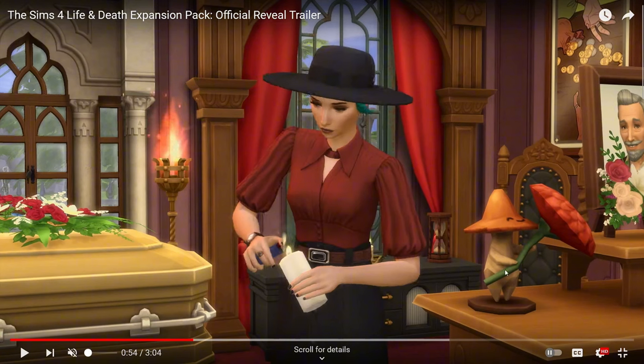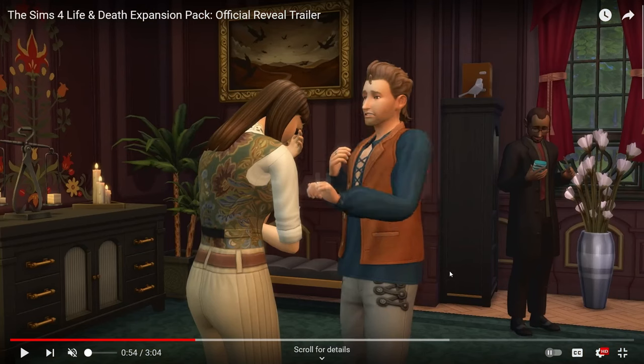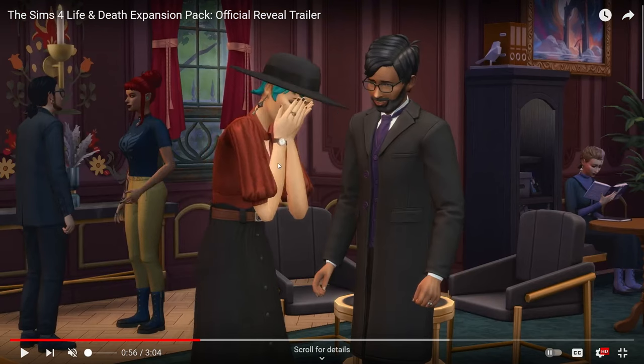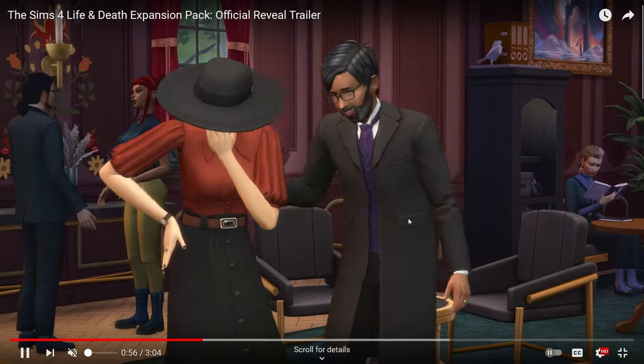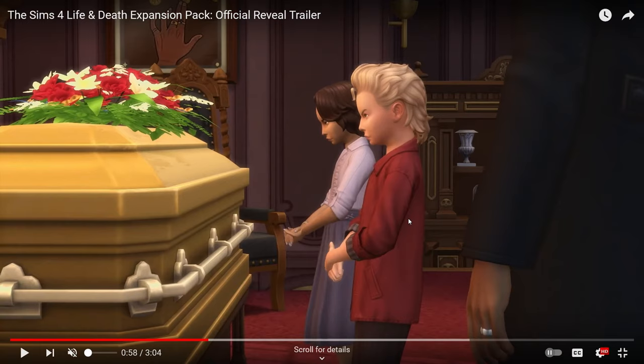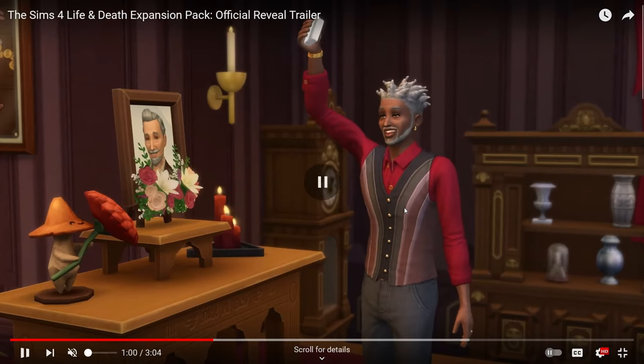There's going to be a lot of sadness — flowers, photos, people expressing grief in different ways. Some are reading books, some are talking and comforting each other — hopefully new interactions. It's nice to see the kids can do something; it looks like the kids are paying their respects in front of the casket. And then this guy — maybe he's an old friend — wants to have a toast and pour one out for his buddy.